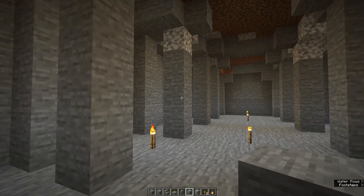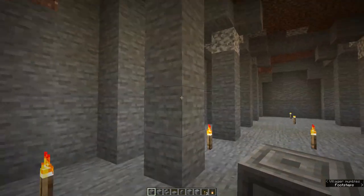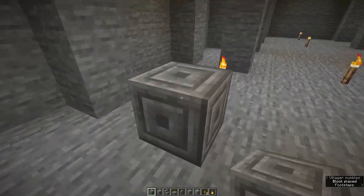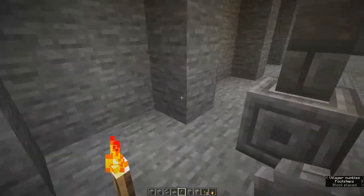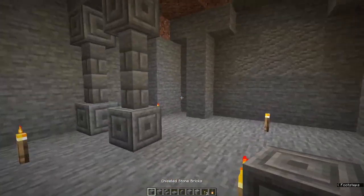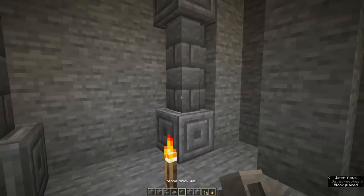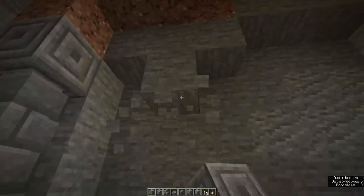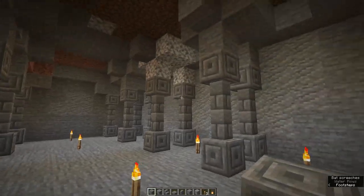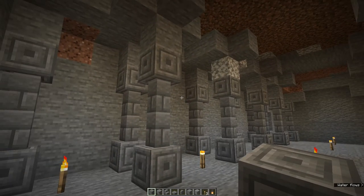Now with the support pillars, you have a choice — you can leave them as they are or you can make them more decorative. I like to make them more decorative. To do that, take out four pieces of the pillars and place a chiseled stone brick block top and bottom with two stone brick walls in between. Do that with all of them. Along the back wall, do this column here, and where we've dug out here, make this into another decorative column. That's all our columns done.